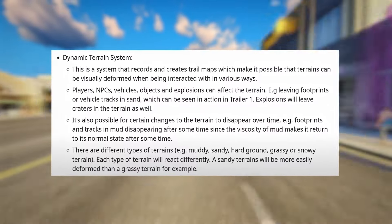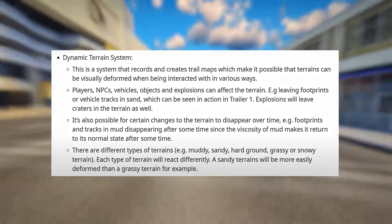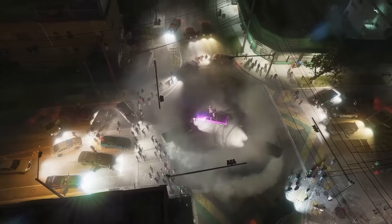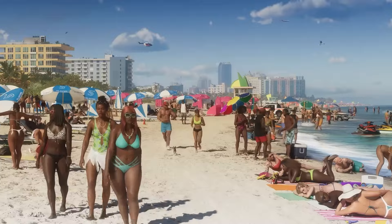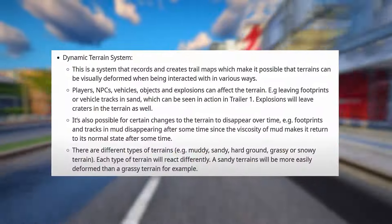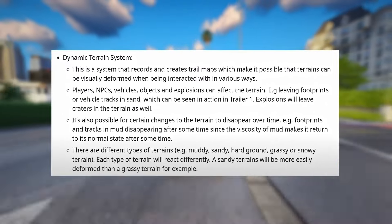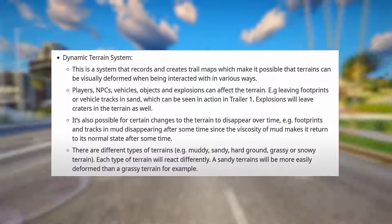The Dynamic Terrain System records and creates trail maps which make it possible for terrains to be visually deformed when interacted with in various ways. Players, NPCs, vehicles, objects, and explosions can affect the terrain. For example, leaving footprints or vehicle tracks in sand can be seen in Trailer 1. Explosions will leave craters in the terrain as well. It's also possible for certain changes to the terrain to disappear over time — for example, footprints and tracks in mud disappearing after some time since the viscosity of mud makes it return to its normal state.